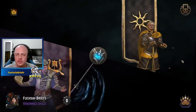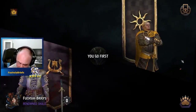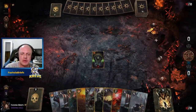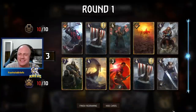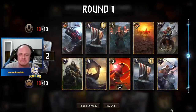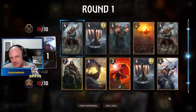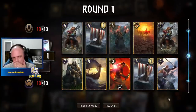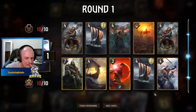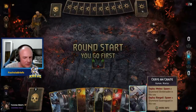A bit of tactical decision — a Nilfgaard double. Let's see how we fare again, going first this time. We'll get rid of that — hmm, could be mill. I don't care for the millage. I'm going to get rid of a Skellige in that case. If we detect even an inkling of millage, we need to re-evaluate everything we thought we knew about this match.